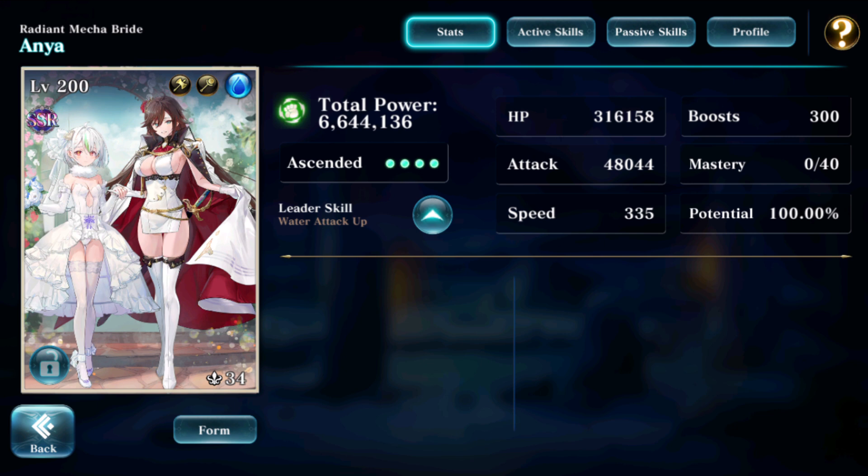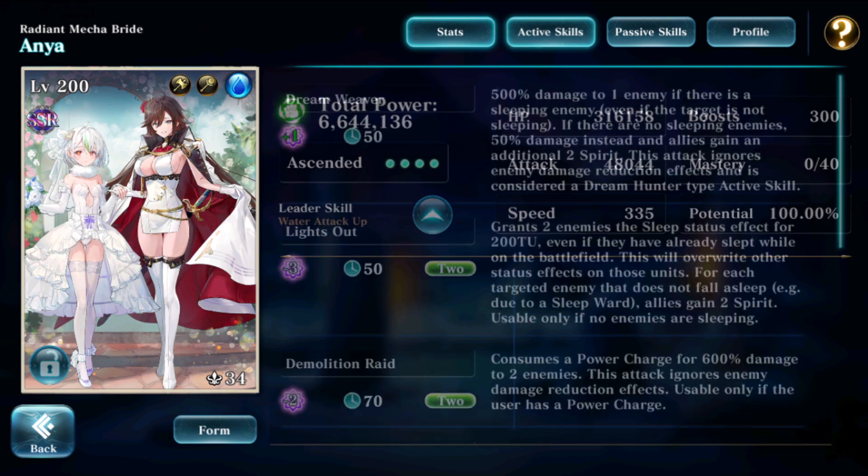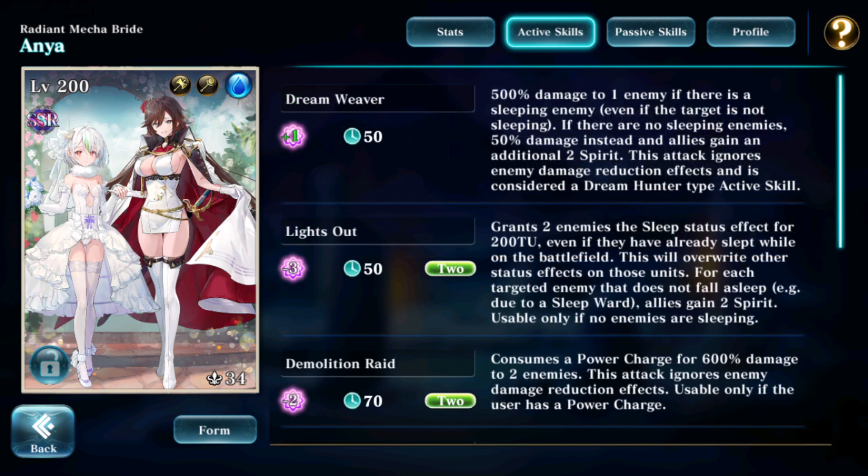However, given her skill set, this is somewhat required to not make her too overpowered. But let's see if she will be anyways, and let's take a look at her active skills. First up we have the Dreamweaver, a really, really great basic skill if there ever is one. It gives one spirit, costs only 50 time units, and it deals 500% damage if there is a sleeping enemy on the battlefield.